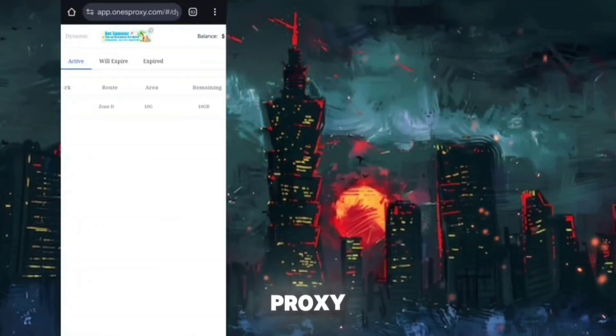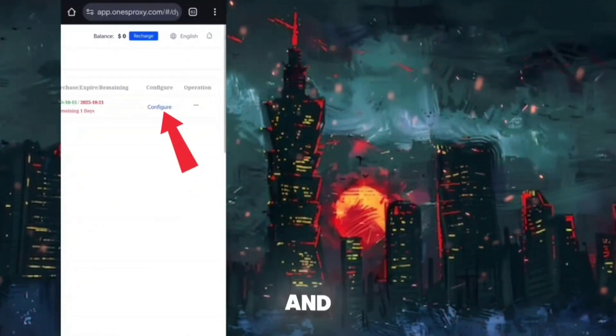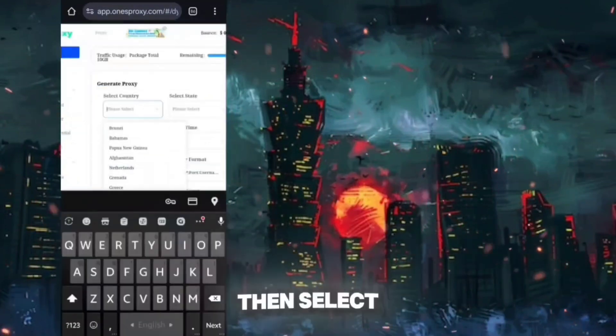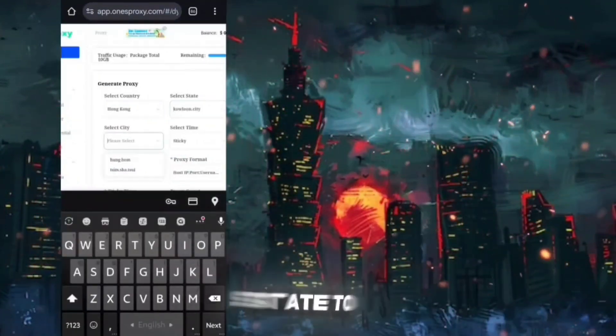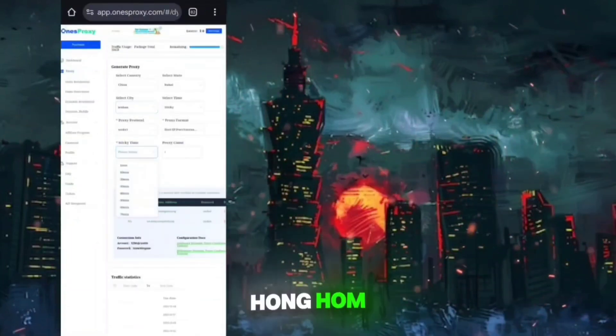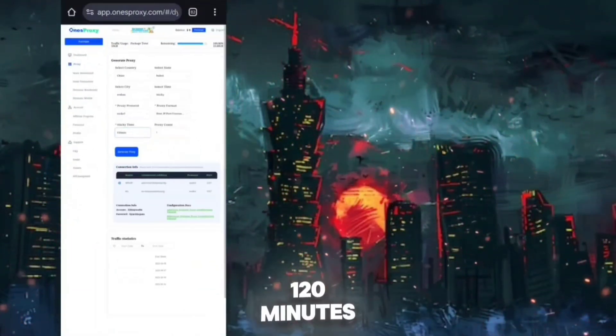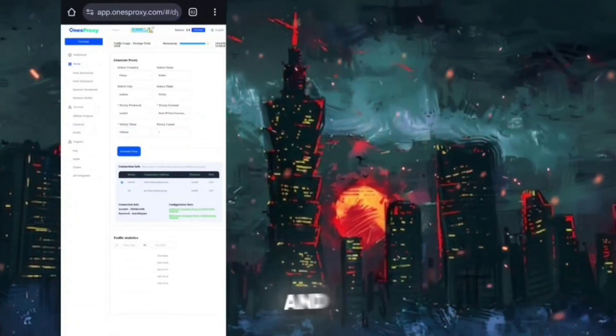I had bought 10GB dynamic residential proxies here. At first, open the One's Proxy browser on your phone and use it in desktop mode. Then zoom in and click on the configure button. After then, select the country to Hong Kong, select the state to Kowloon City or Sai Kung District, and select the city to Hung Hom. The proxy time will be sticky, and select it to 120 minutes.